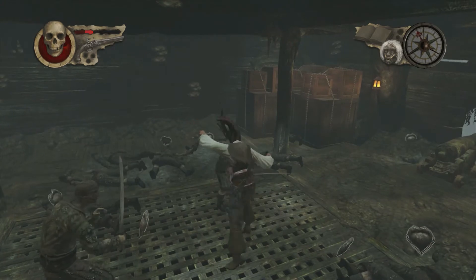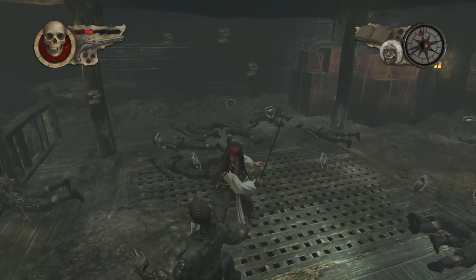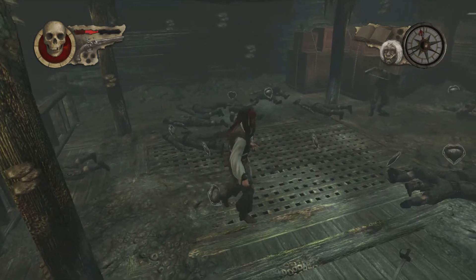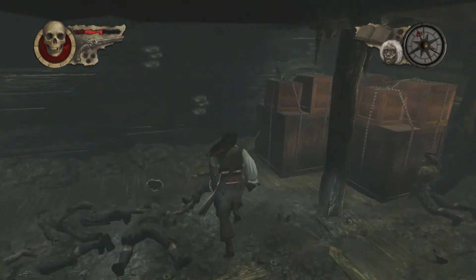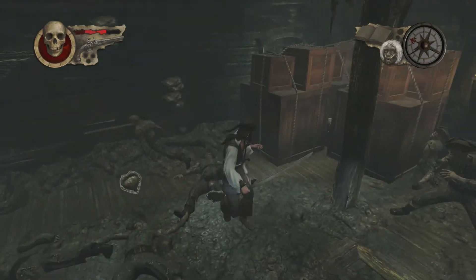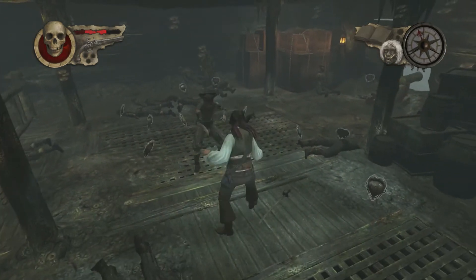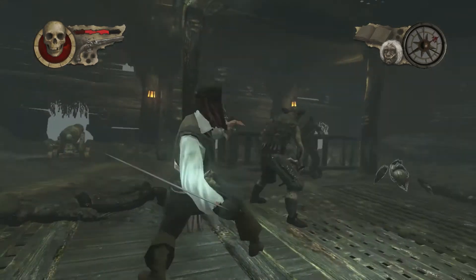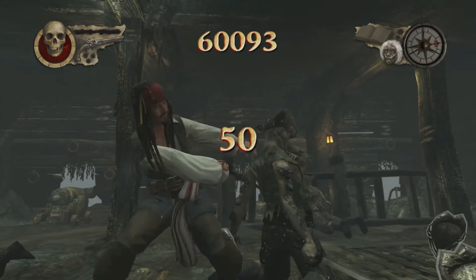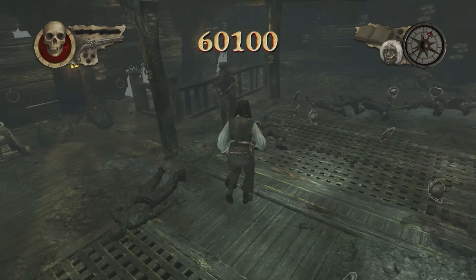You have to hit the A-X combo, so A-X-A, and then it builds up your combo or your finishing move. Now, if you look between these, you see a skull right there — I couldn't get to it. I don't know what happened there, but it just got stuck in there and I could not do it.